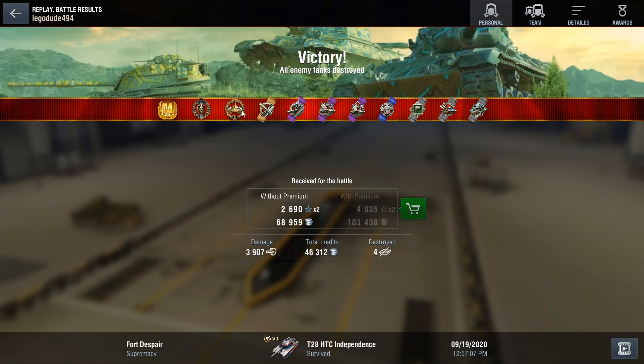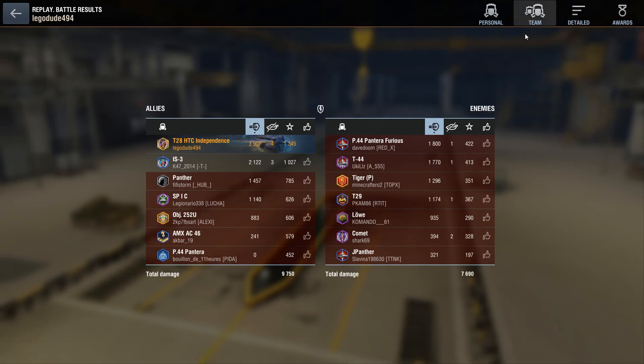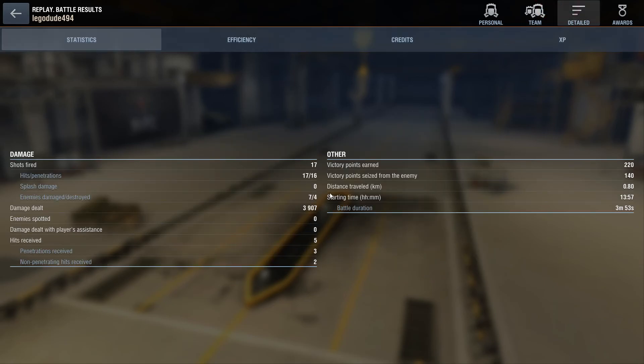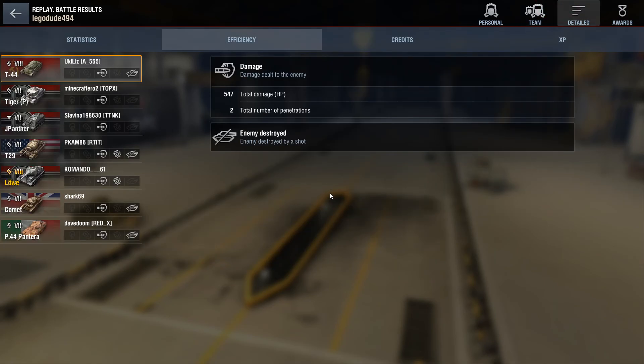Top of the team — Ace Tanker, High Calibre, Top Gun. 3,900 damage done for 4 kills, 46,000 credits. We didn't have to spend any APCR in that game, but even so we lost about 20,000 credits from various means — mostly ammo, about 17,000 credits in terms of ammo, even though we didn't spend any APCR. That was all just regular armor-piercing.